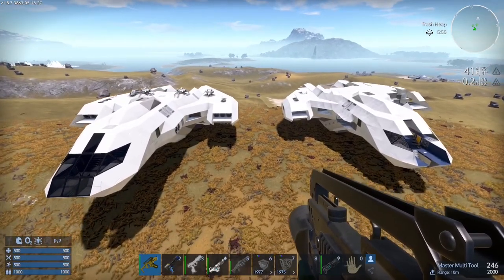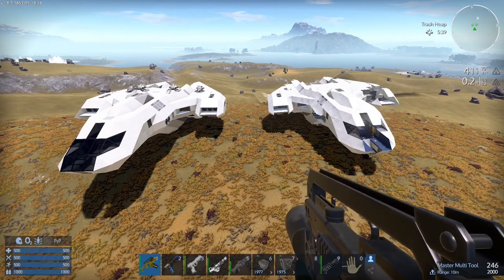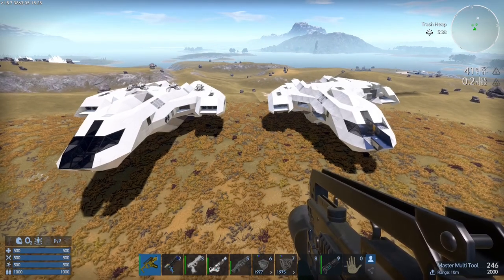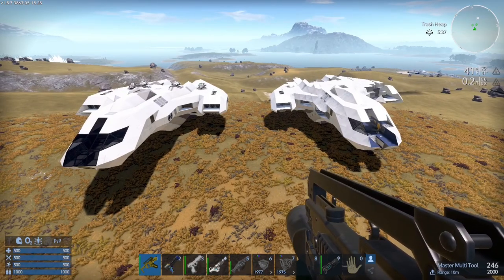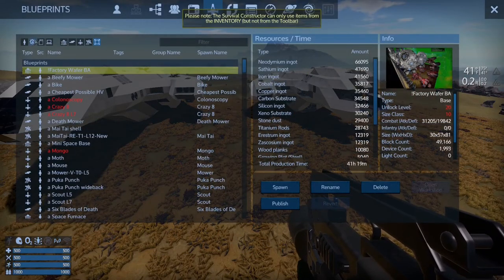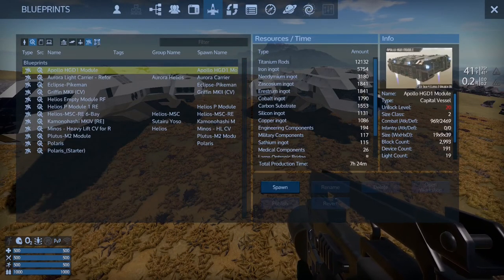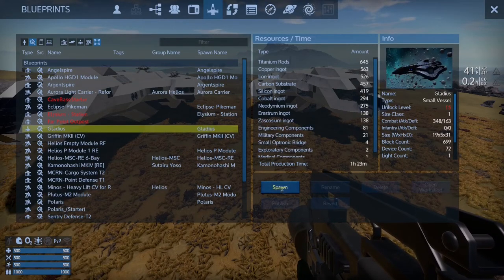So we've loaded up our Star Salvage creative game. We've got some work to do. We can use these as examples as we create ships for Star Salvage. So let's bring in one of our subscribed ships. Why don't we start with the Gladius — actually, why don't we start with the HV.